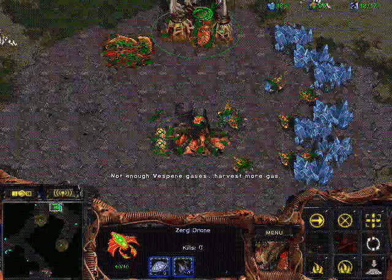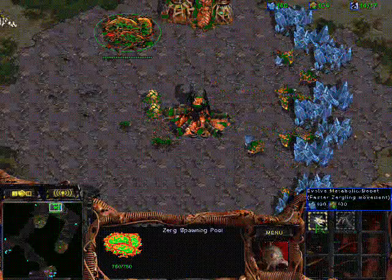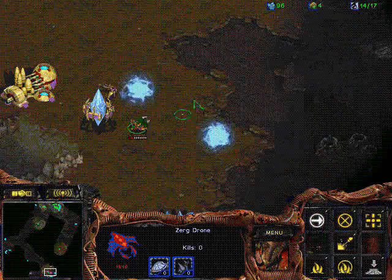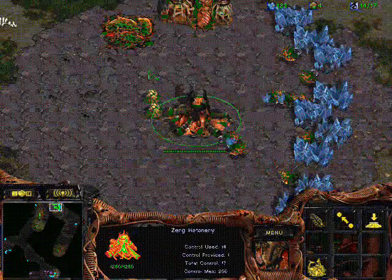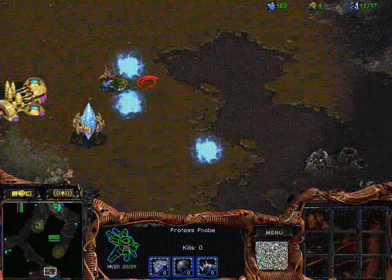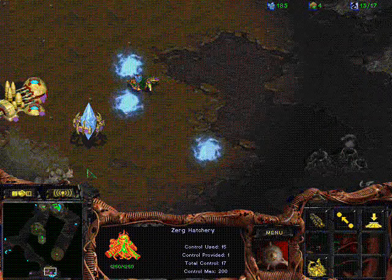I made an Overpool build here and I'm going to try a Speedling run-by. Basically I make 9 Overlord, 9 Pool, 9 Gas, and then one more drone, so I have 10 out of 17. Then I save Larva for some Zerglings. Now I notice that normally if they start Nexus first and then make cannons against an Overpool build, it's going to be way too late.